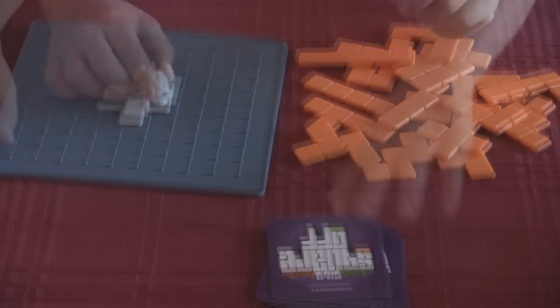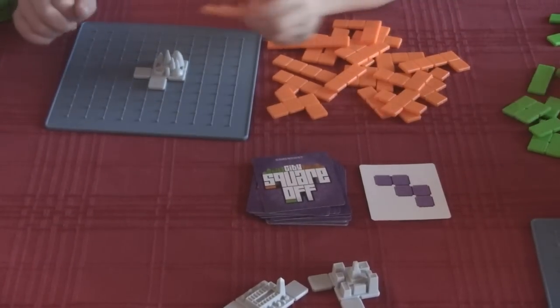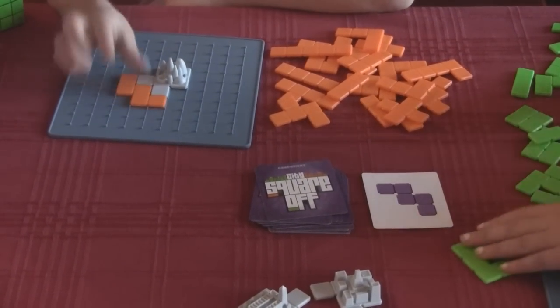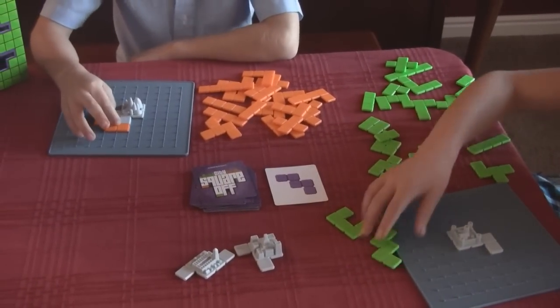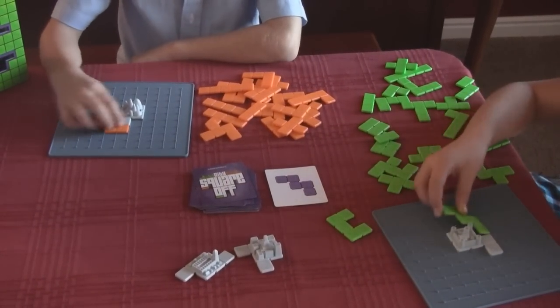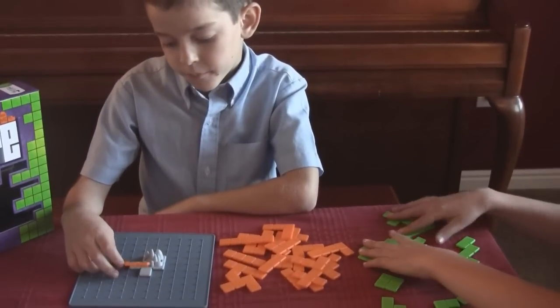So you place it in, and then you flip over a card. Then you play it, but it has to be touching — without blocking. No diagonals. Pieces must touch, and they block us.